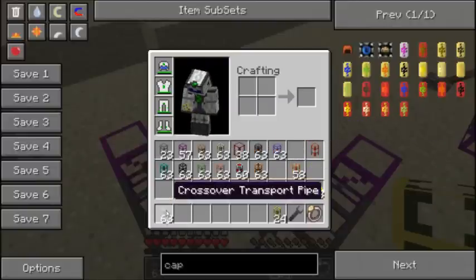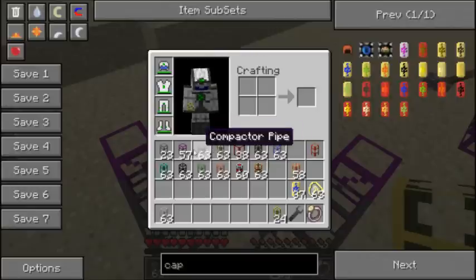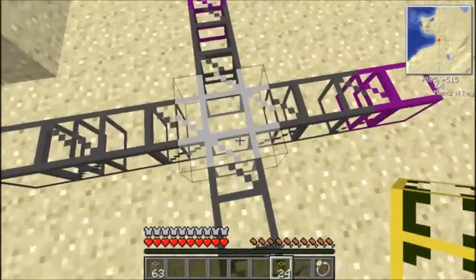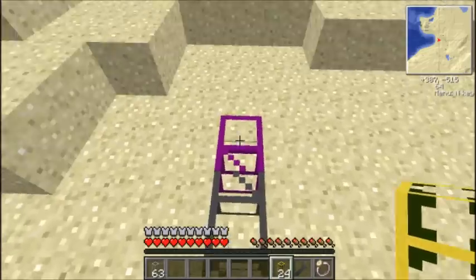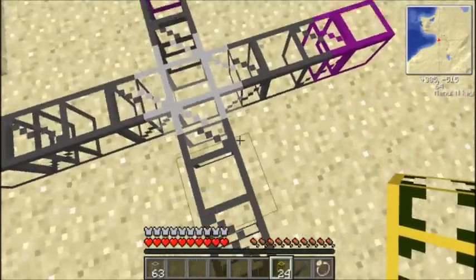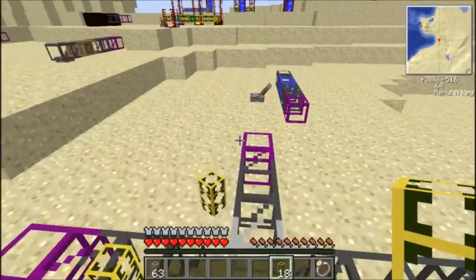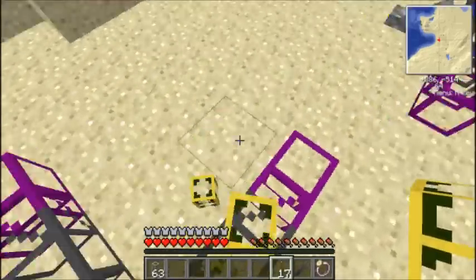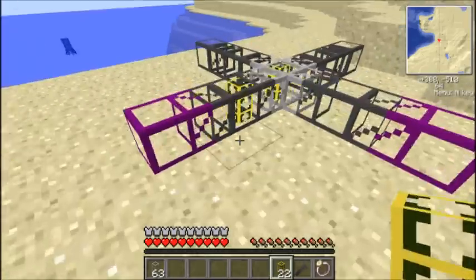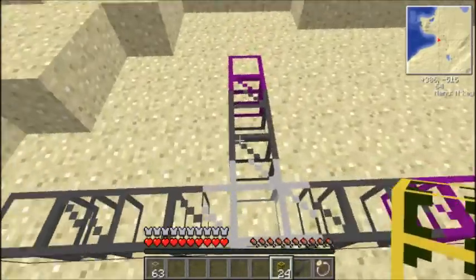This one is the crossover transport pipe. It's made with a stone transport pipe and an iron transport pipe — you'll see why once you see what it does. Basically, if you have four pipes connected to it, whichever way you put an item in, it will always come out the opposite end. So if you put one in here, it comes out the other side; if you put one in the top, it comes out the bottom. It will never go anywhere else — it always goes to the opposite side. That could be helpful for sorting systems.